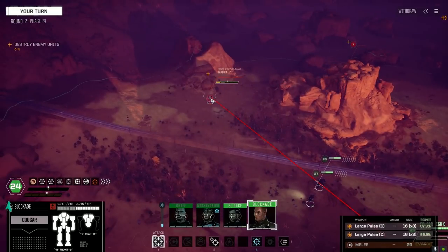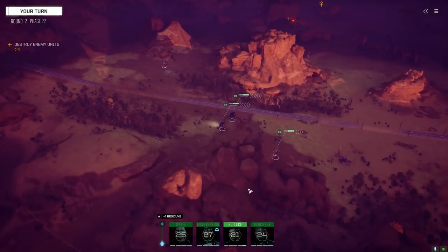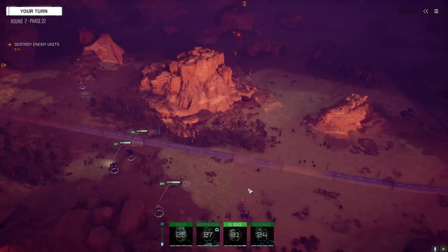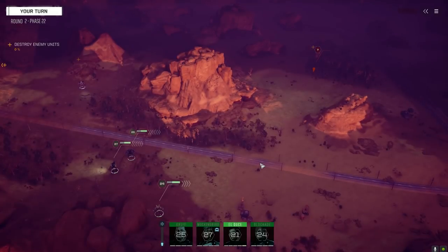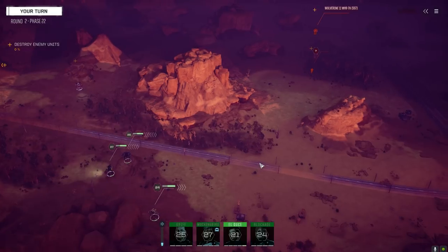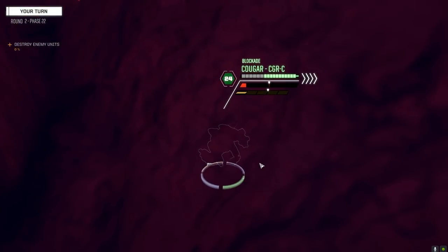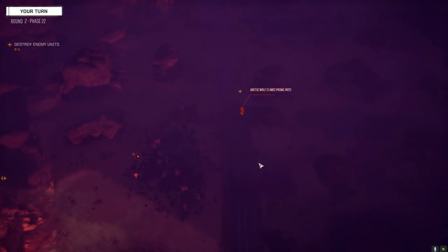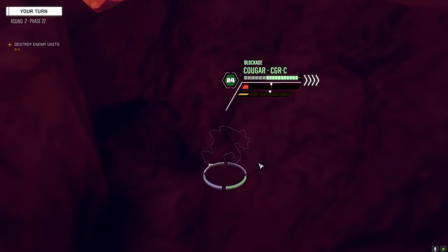We're getting nice and fast here, let's just keep hammering them. I can't risk missing with anything, so that's why I'm not kind of going for a cold shot here. That guy's not friendly at all - he's got the RAC 20, so he definitely has to die as fast as possible. Good thing we're evasive and fast. Wolverine 2, okay. Arctic Wolf Prime, 40 ton. We need to get out of this laneway fast.